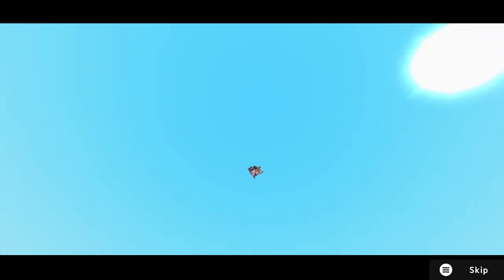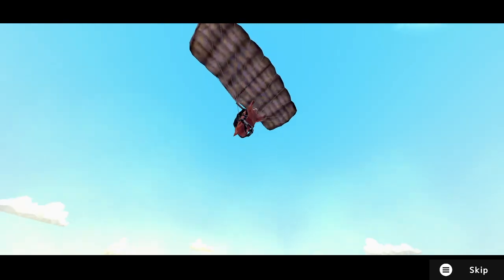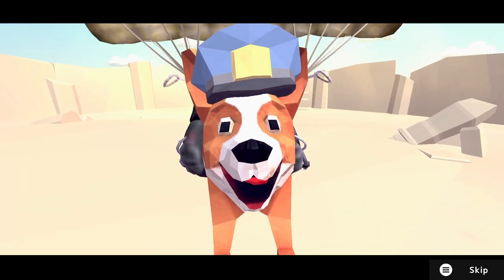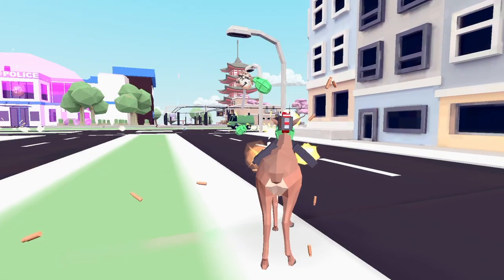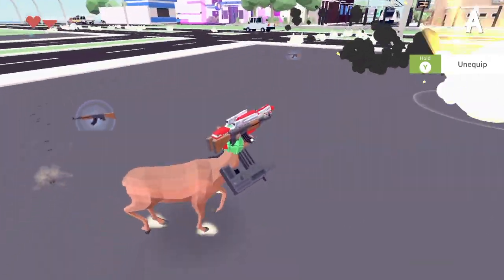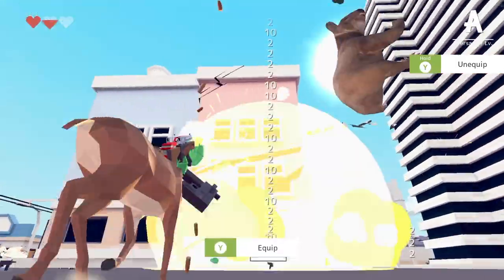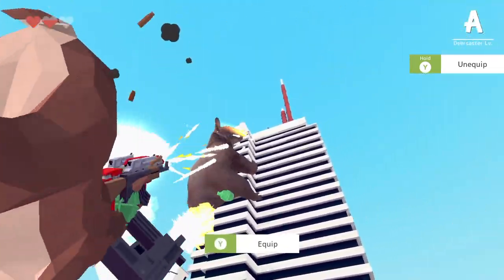Is this deer-zaster level A? This is from the sky — is that a corgi? I think it is a corgi. A sky corgi — reminds me of Curse of the Moon 2. We got doggies! I can break this building now — oh man, that's so much disaster. I don't think you can grow your disaster level without defeating the police. You know what this game reminds me of? Rampage!